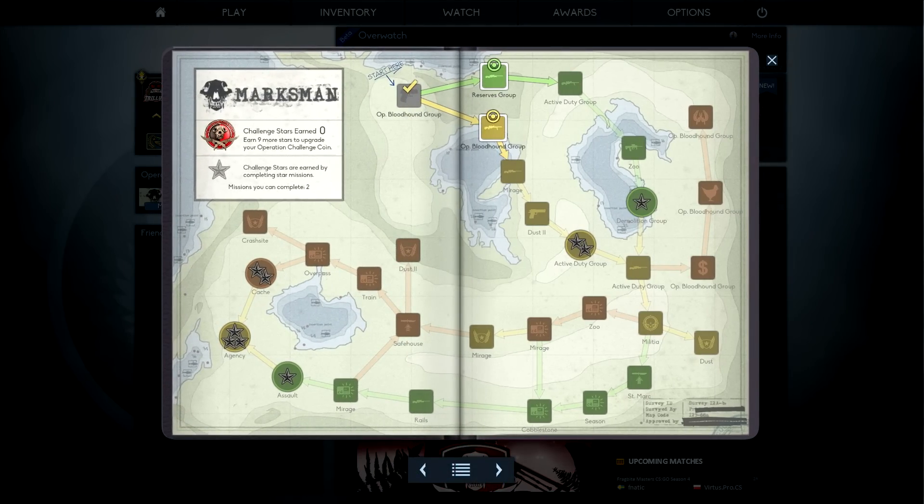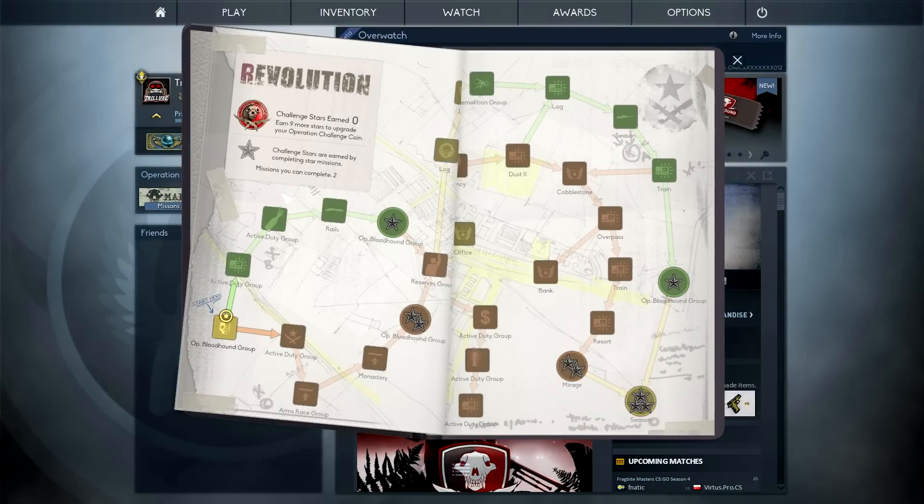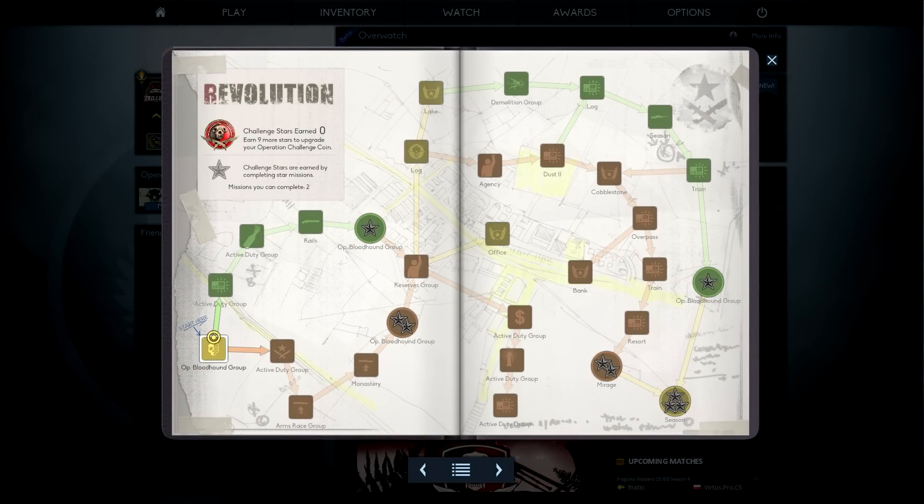As in previous operations, you will have to earn challenge stars in order to upgrade your coin by completing a mission path. Depending on the difficulty of the mission path you can earn either 1, 2, or 3 challenge stars.